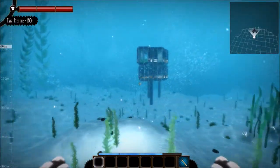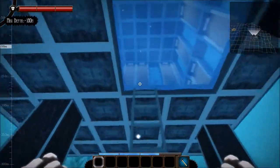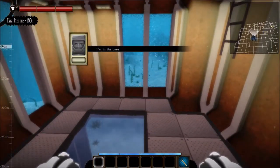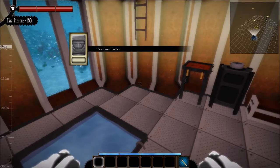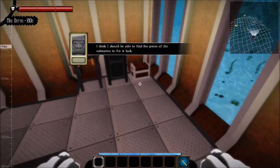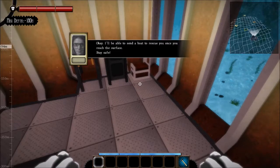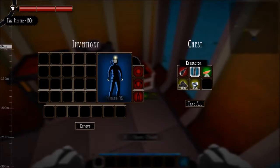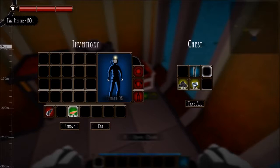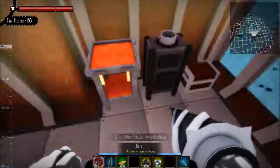Is this the same place as last time, or does it take you to different places? I can't really tell. Okay, so I go into my base and there's all this stuff in here. I'm in the base. There may be some supplies left. I think I should be able to find pieces of my submarine to fix it back. I'll be able to send a boat to rescue once you reach the surface. Stay safe. So I come in here and there's some stuff already in here — a drill, some fish, an extractor, which I'll probably use on something later on.